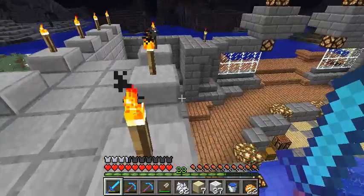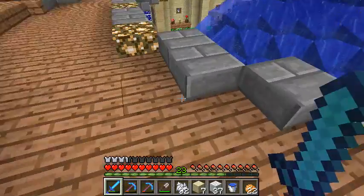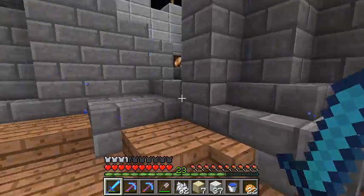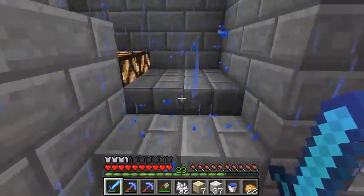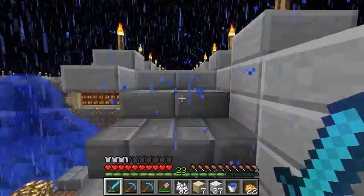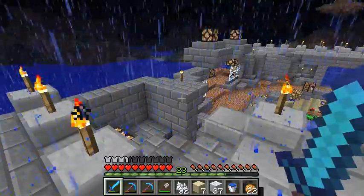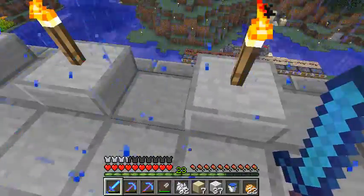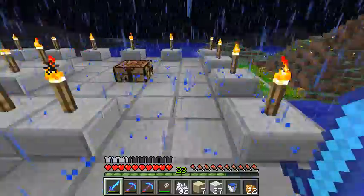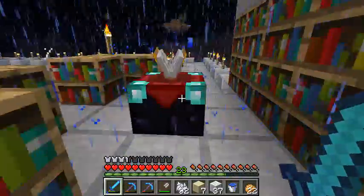Stone brick — another one of those things that is easy to use, because it comes in full block, half slab, and stair formations. If you use it along like here, it looks like ramparts of a castle. Oh, there's a thunderstorm — yikes, that's not good at all. But anyways, we finally have a place to put our enchanting table.